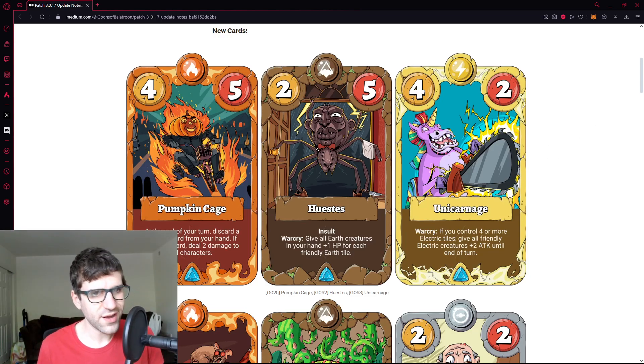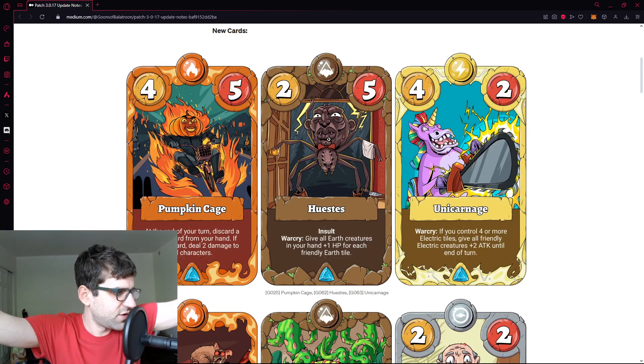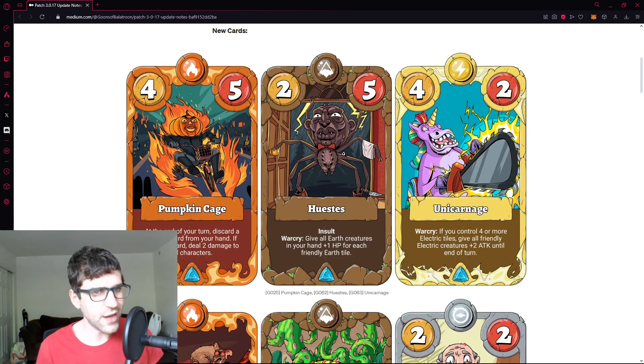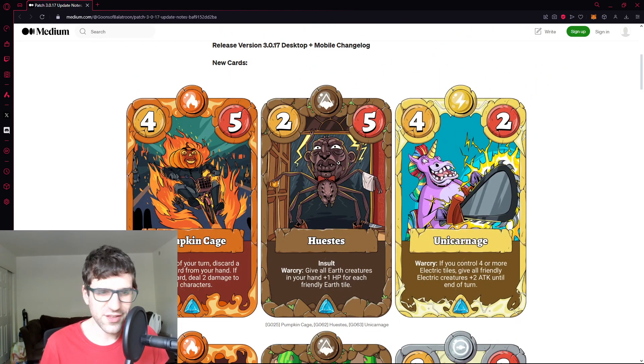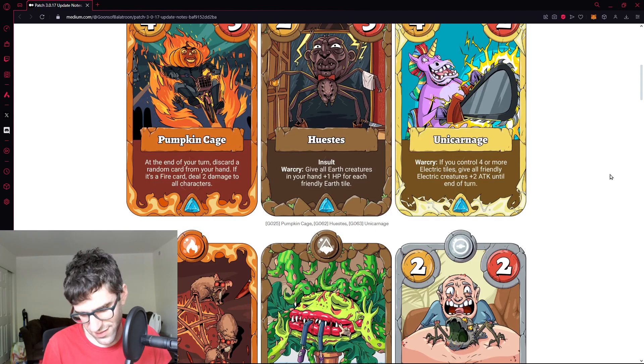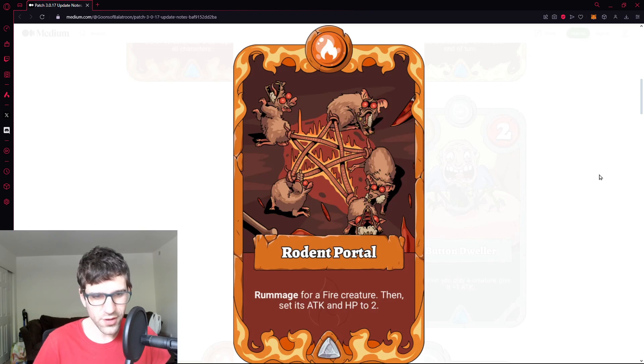I think water decks will do better against this because Expired Goods lets you bounce their creatures back to hand — good counterplay against earth stuff. Unicarnage electric decks will be harder to stop, and earth is about the only deck that can handle it. So we're getting a rock-paper-scissors dynamic forming: earth beats lightning, water beats earth, lightning beats water — with fire kind of existing outside of it.